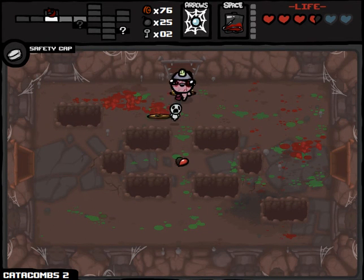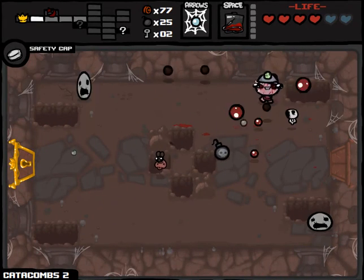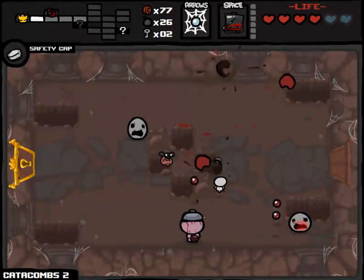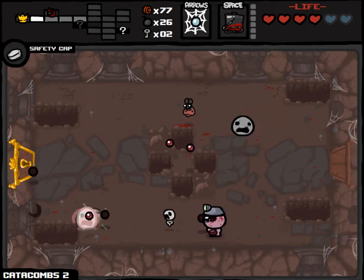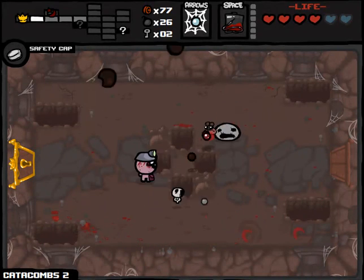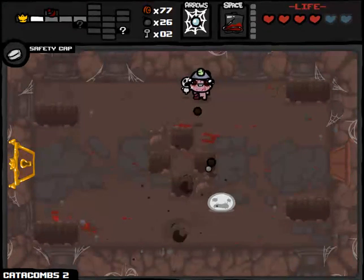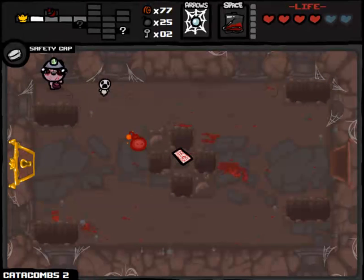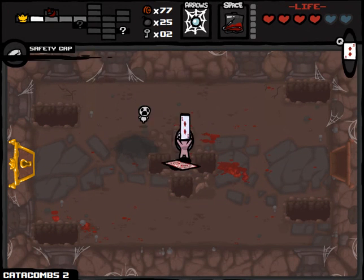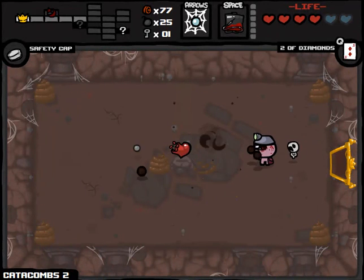The IV Bag makes Red Hearts so much better. It's kind of the reverse of the Bloody Penny — the Bloody Penny gives you hearts when you pick up pennies. The IV Bag effectively means you pick up pennies whenever you have Red Hearts. Two of Diamonds is going to double our money — probably not that useful right now. Yum Heart. I want Yum Heart and IV Bag to work in combination with one another.